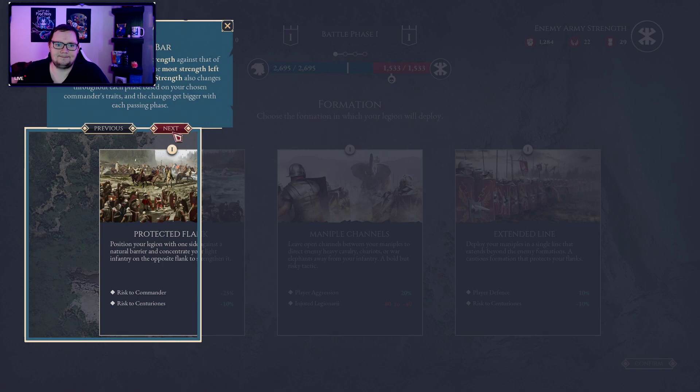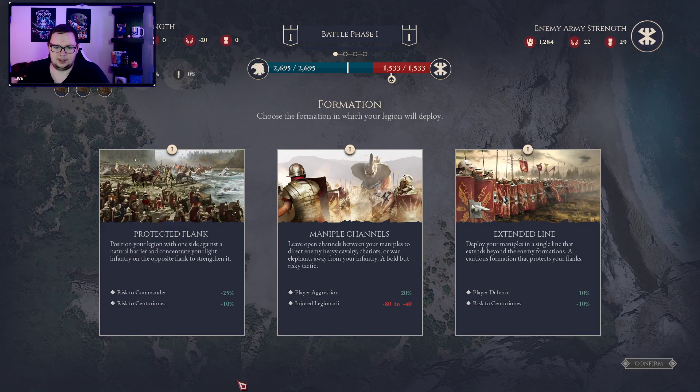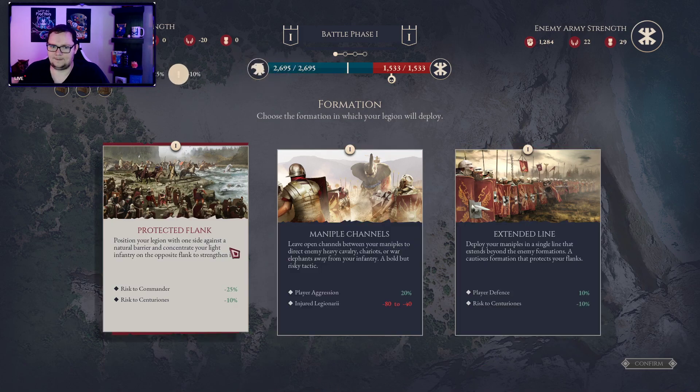This bar shows you the strength against what the enemy have. Whoever has the most strength left at the end of the battle will win. Strength also changes throughout each phase based on the chosen command traits. Okay, there's a lot to this. Let's go with protective flanks.